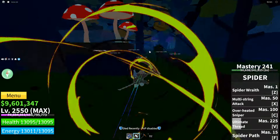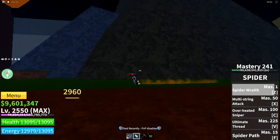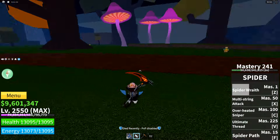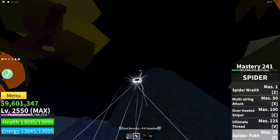There we go — Spider Wraith. I'm gonna do it one more time before I got rudely interrupted by that bounty hunter. Spider Wraith: 2900 damage. The next move is Spider Path, which is mastery 15. It's a very slow flight move that does not do any damage, but it looks very cool.